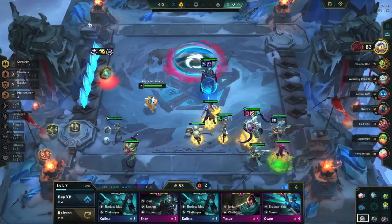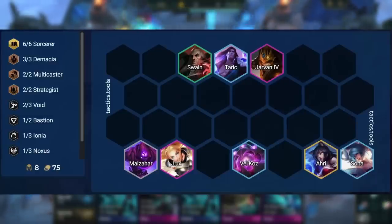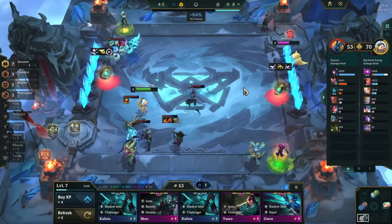General positioning with this comp looks like this. Ahri is next to Sona so she gets the attack speed buff. Lux is on the other side so our entire damage output doesn't stop if one side gets CC'd. Malzahar and Sona are in the corners to tank farthest-away damage from units like Akshan. Taric is between our tanks to get the most value from his spell. Jarvan goes on the right or left side of the frontline depending on where the enemy carries are.